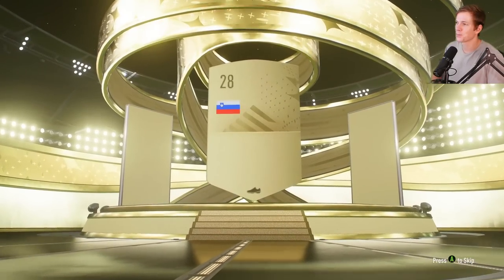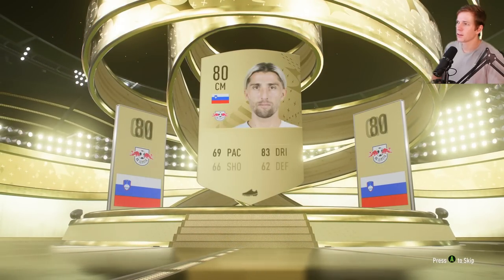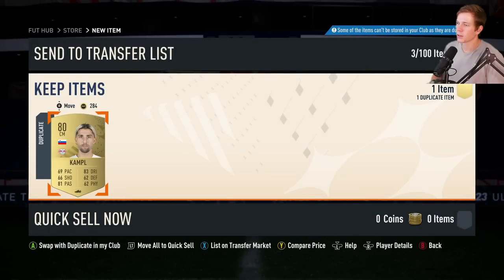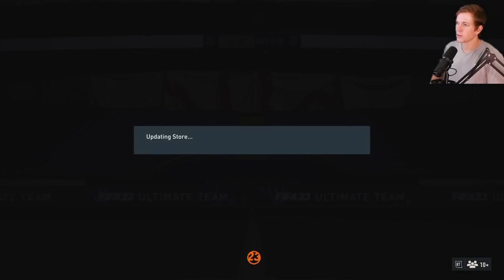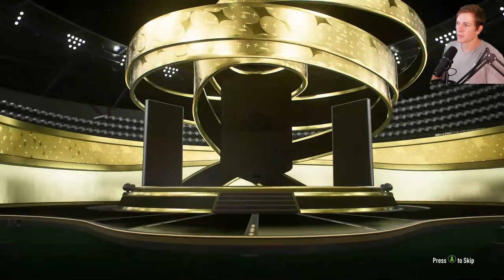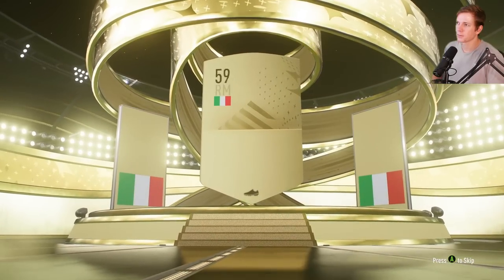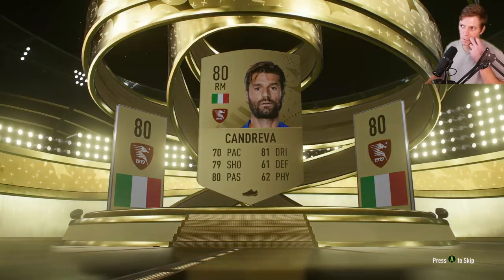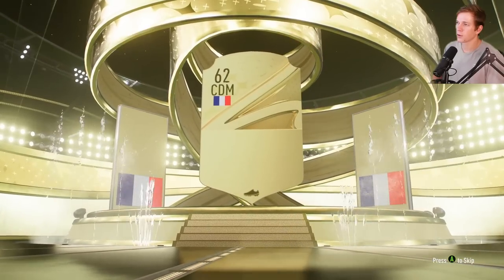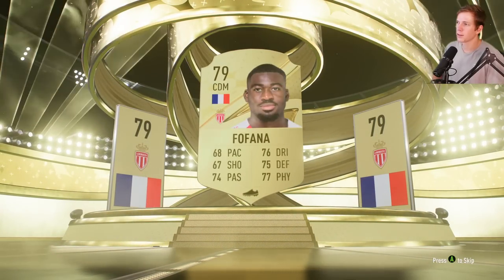Another gold pack here — quite a few like I said. Center mid, 80 overall Campbell — okay, go ahead and confirm them. 284 coins there — not bad. I mean it's not a lot of coins, but not bad that we get more players for squad building challenges. Jumbo gold pack here — CDM Fofana.